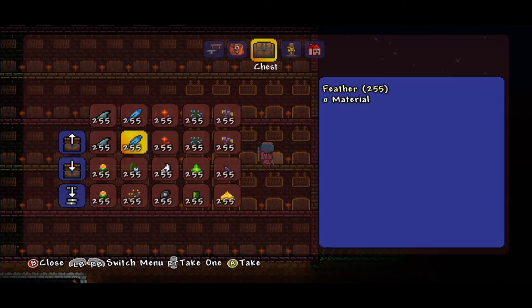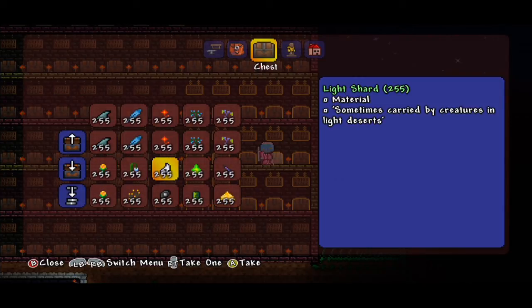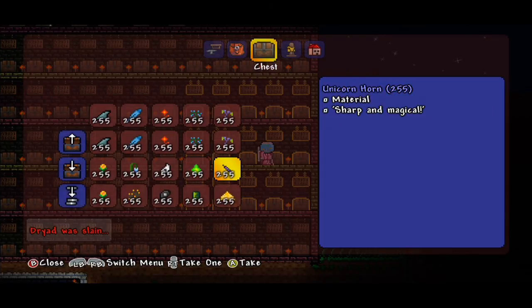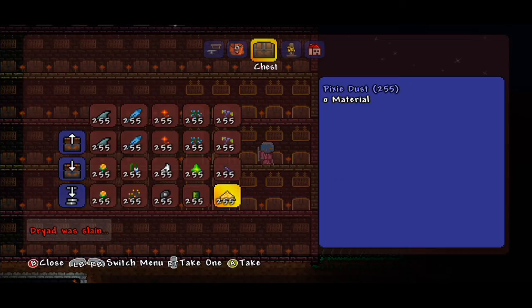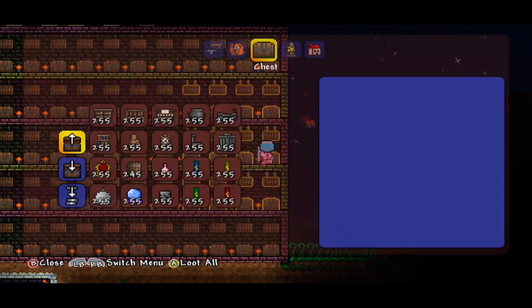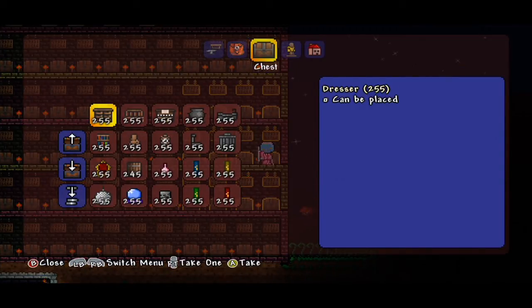We have materials you can use: shark fin, feather, fireblossom, waterleaf, deathweed, daybloom, moonglow, and the Light Shard — sometimes carried by creatures in light deserts. The Cursed Flame — not even water can put this thing out. Unicorn Horn, pixie dust, cactus, and the Dark Shard — sometimes carried by creatures in corrupt deserts.